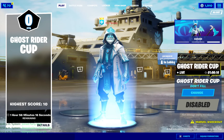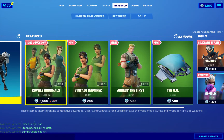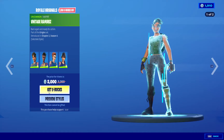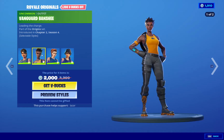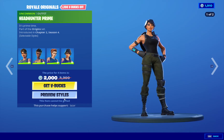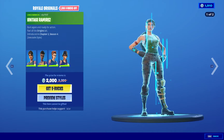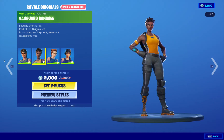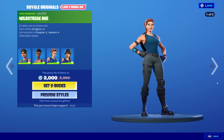Welcome back guys to another Fortnite item shop review. Let's see what awesome stuff is in the item shop today. We got Royal Originals — very nice, good stuff, 2,000 V-Bucks. They come with styles too, just different colors. I'm not gonna show each and every one of them, I don't want to make the video too long.